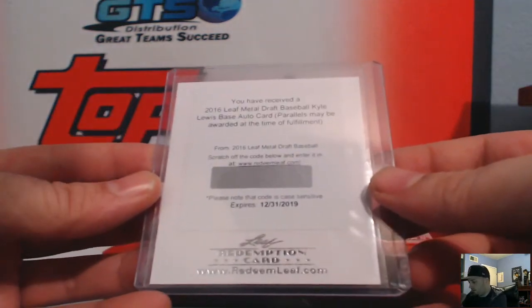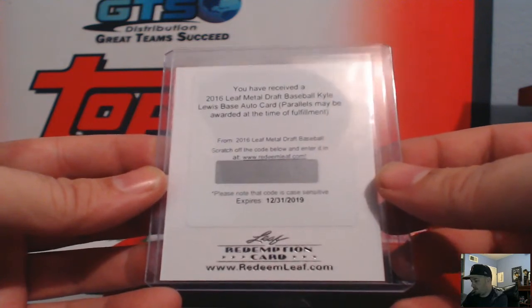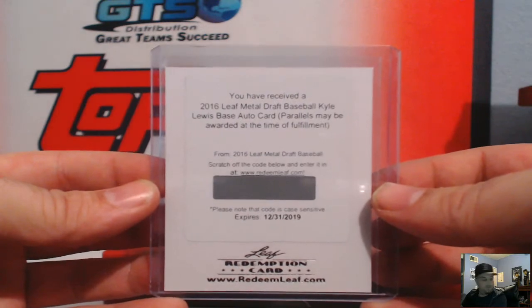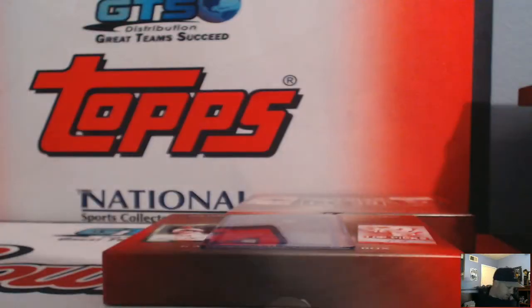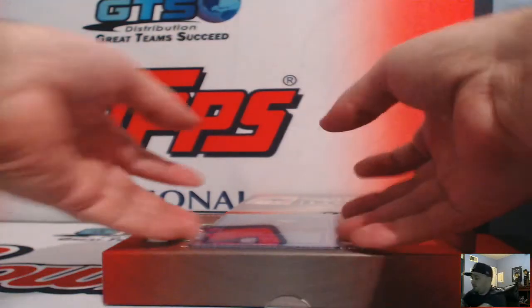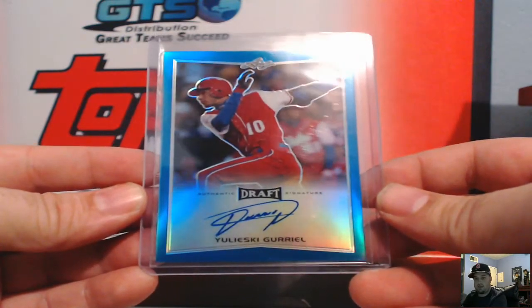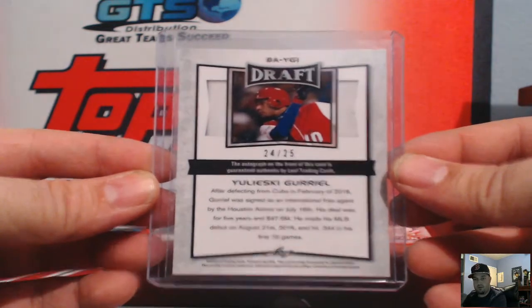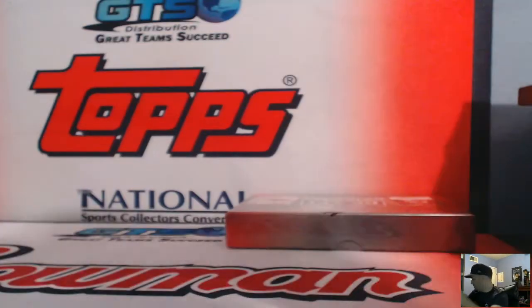Leaf Metal Draft Baseball Kyle Lewis auto card — parallels may be awarded at time of fulfillment. There's your Mariners, Kyle Lewis for the Mariners — that is Jay Smooth. And the last one, Yuleski Goriel blue for the Astros, number 24 of 25. Astros Felipe, on to our final box.